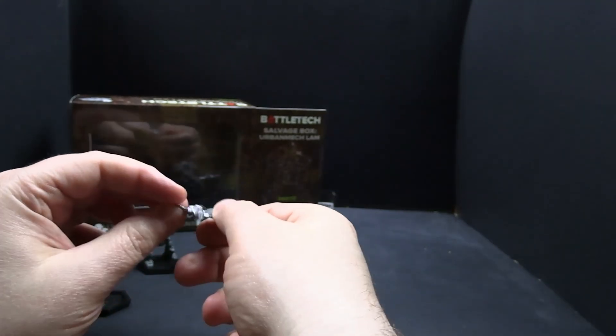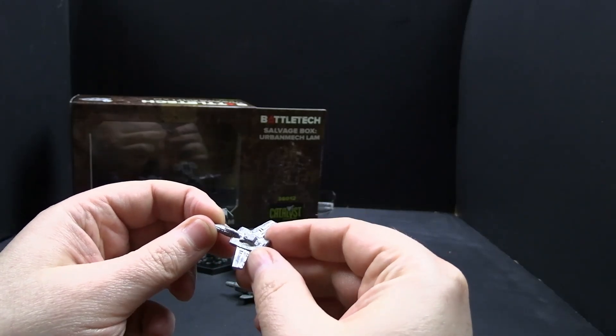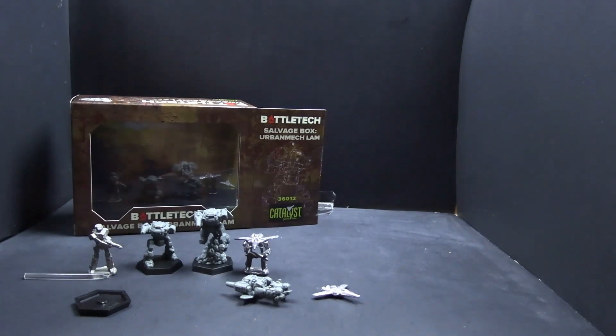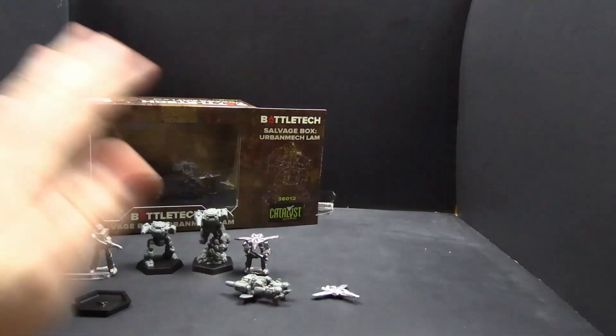Pulling the Urban Mech off of its base here, you can really tell the size difference — this being really half a mech, it really stands out. But here you go — my Phoenix Hawk LAM and my Wasp LAM are still missing. I have no idea what happened to them; maybe they'll show up in another box that's in someone's closet that I forgot I lent out. I am planning a video with my thoughts on the LAM itself, so keep in touch for that.